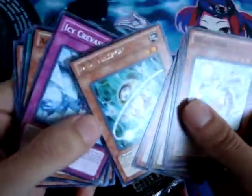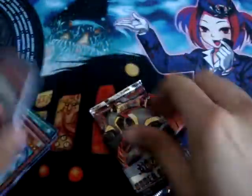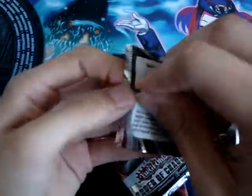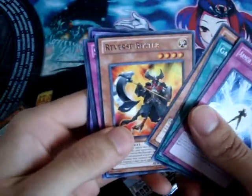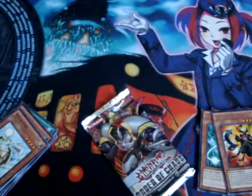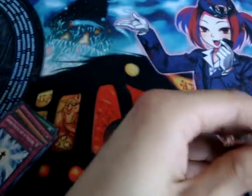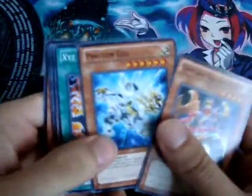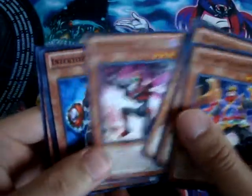An upside-down DD Telepon — I think that's the first time I ever see that card. Now Order of Chaos. Reversed Buster — is that holo? No. It looked holo. Dragonfly, and another Insector.